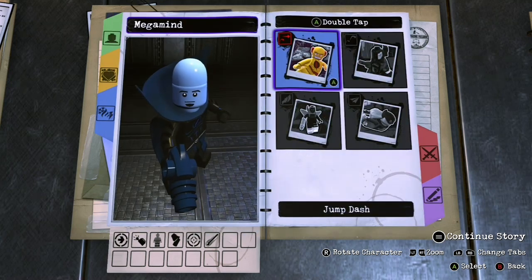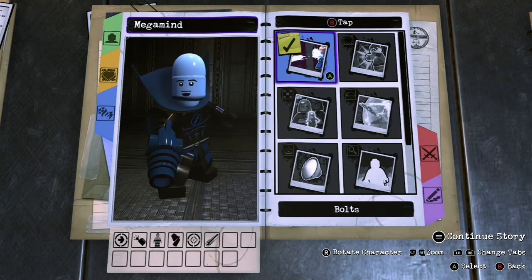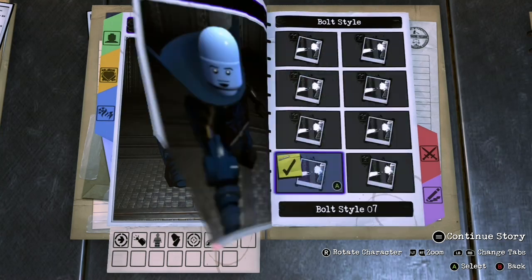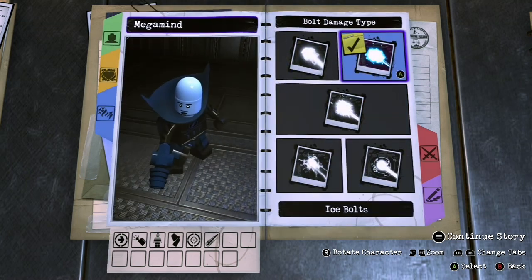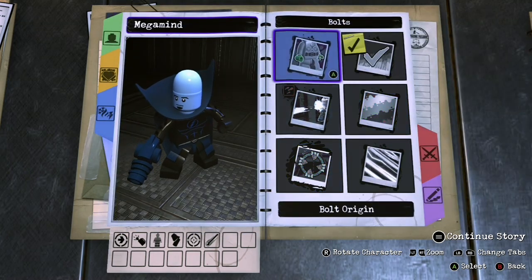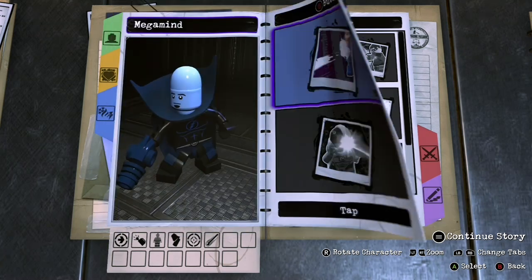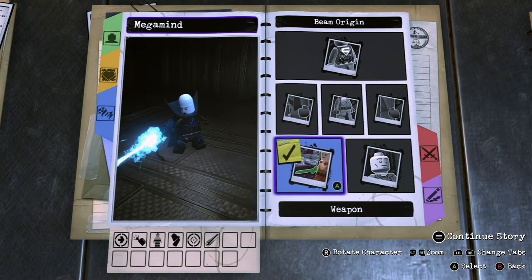Nothing for A at all — not even double jump. For B tap, we're going to do bolts coming from the gun. We'll do style number 7 and make it blue, from a weapon. For holding B, we're going to do beam — also from the weapon.